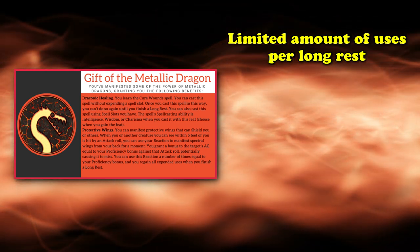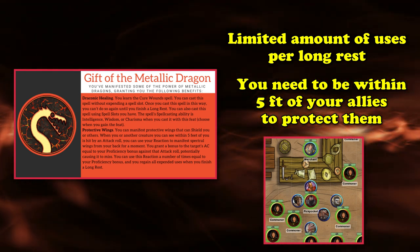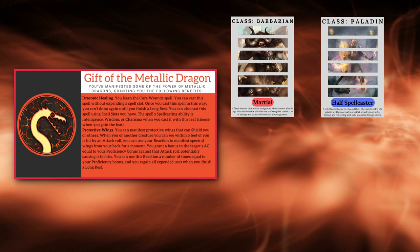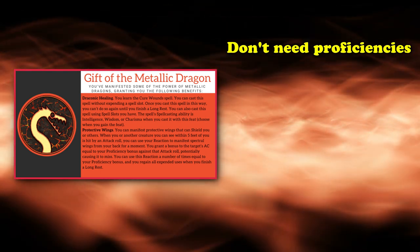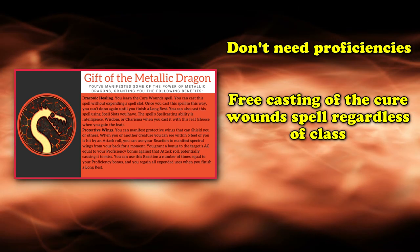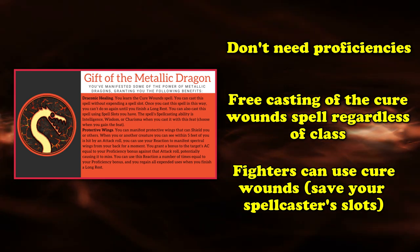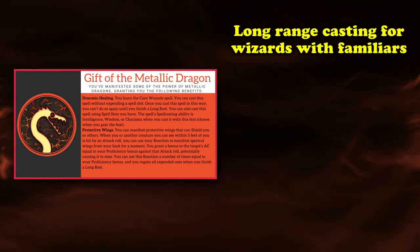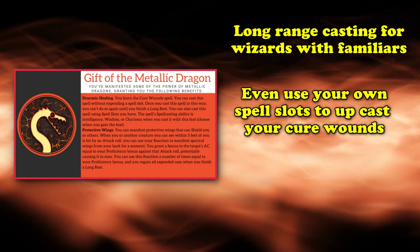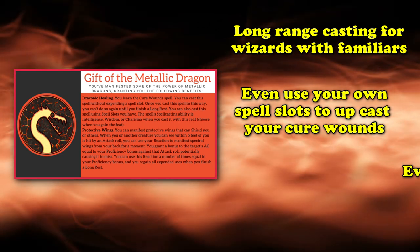This feat basically works like Defensive Duelist, except you can also use it to protect your friends from harm as well, and comes with fewer restrictions on how it can be triggered. Defensive Duelist requires you to be hit with a melee attack in order to defend against it, while Gift of the Metallic Dragon requires any attack roll, which can include ranged spells and attacks as well. The only caveat is that you can't use it every single round due to the limited number of uses per long rest. However, this is still quite good when used to mitigate incoming damage that might otherwise be fatal to someone in your backline. The other restriction is that you do need to be within 5 feet of the one you wish to protect, which can limit who you can protect depending on your class.